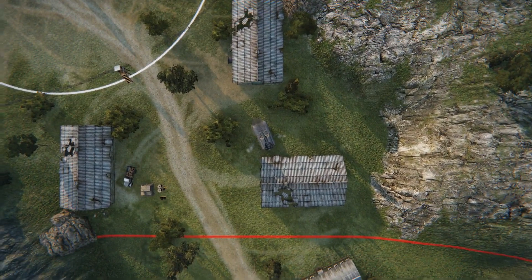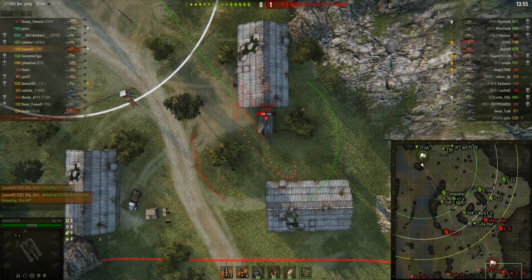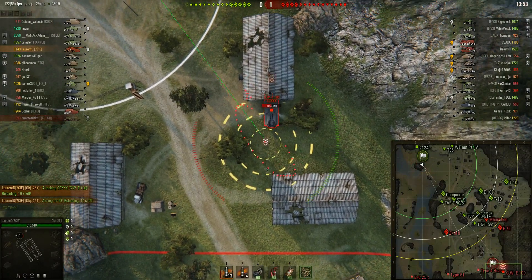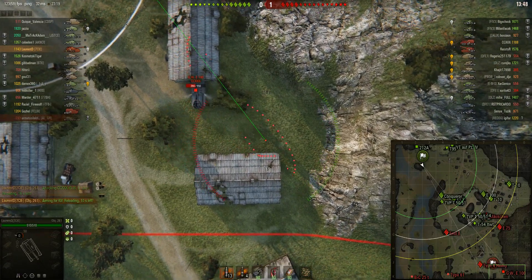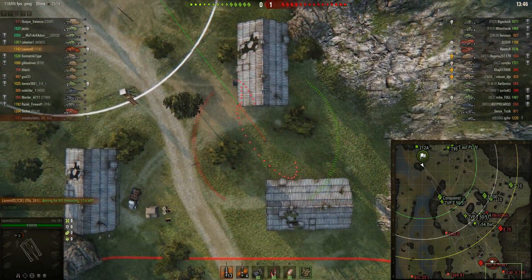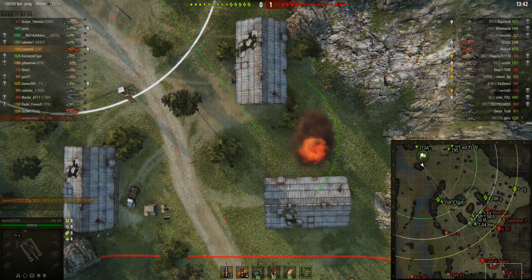We can see one of the enemy artillery — a GW100 has been seen. He's going into an arty safe position, and we also saw the tracer for one of the other arty. So we now know where two of them are.